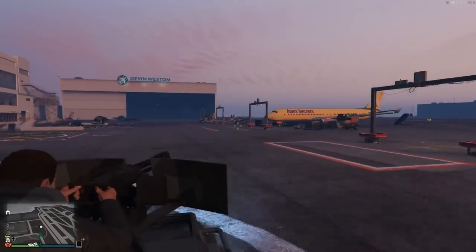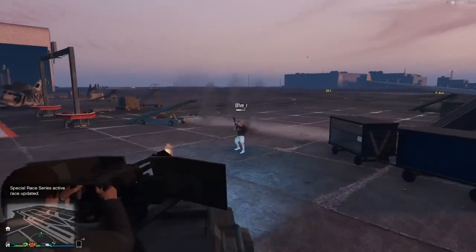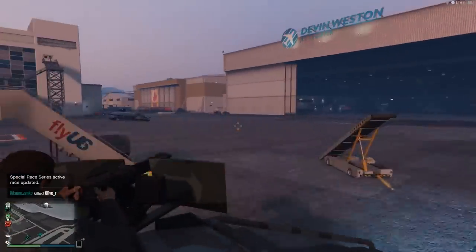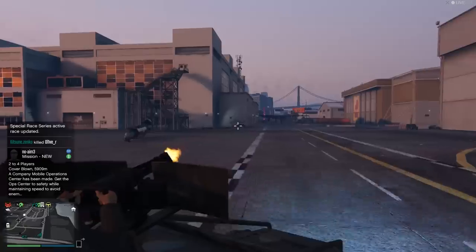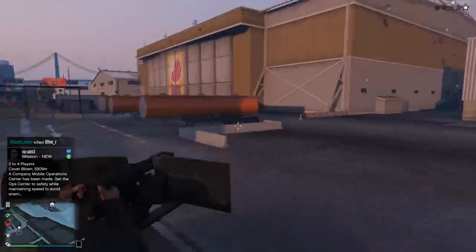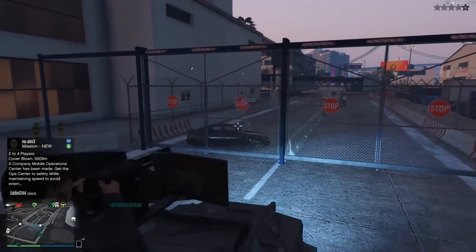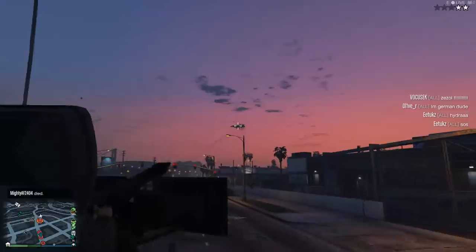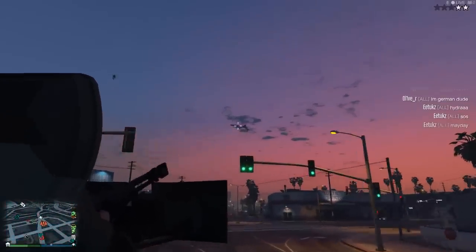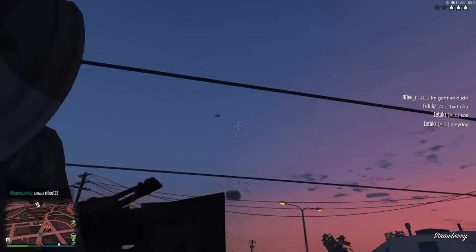Speaking of the mounted gun, the Pickup Custom allows you to upgrade the default belt-fed into a 50 calibre minigun! To be fair, it's not as powerful as the name portrays it to be. It's definitely better than most other machine guns in the game, but it's not going to rock your world like you'd expect a real 50 calibre minigun to. It'll take down long-range targets with ease and has more than enough power to take out foot mobiles and cars quickly and effectively, though the up-down aim ability does leave more to be desired.